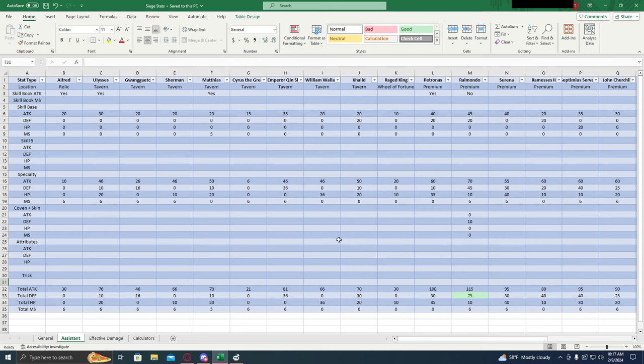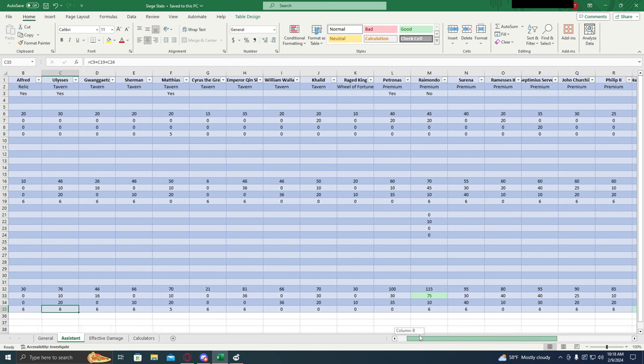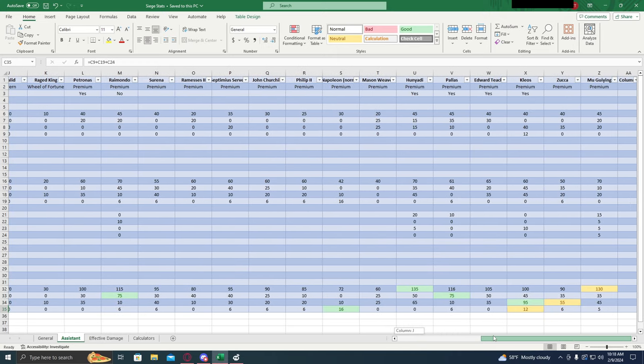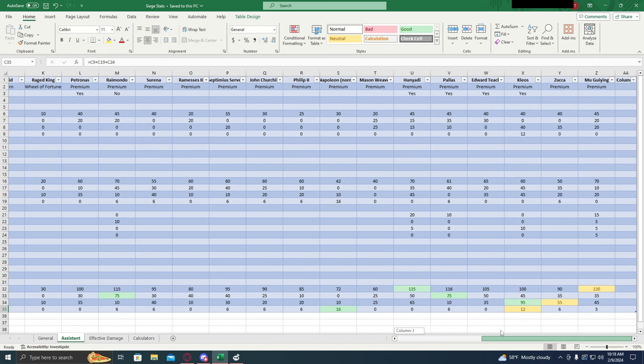Now let's look at the assistants. As we know for assistants, the only stats that are active are their base skill, their specialty, and then covenant and skin if they have any at all. Alfred is a terrible choice as an assistant. Ulysses is not a great choice as an assistant either. Really, any of the free generals are not going to be worth it as an assistant, because you can get one of the premium generals. Just getting one copy isn't too hard — I'd rather just use one of them. So let's skip over the free generals.